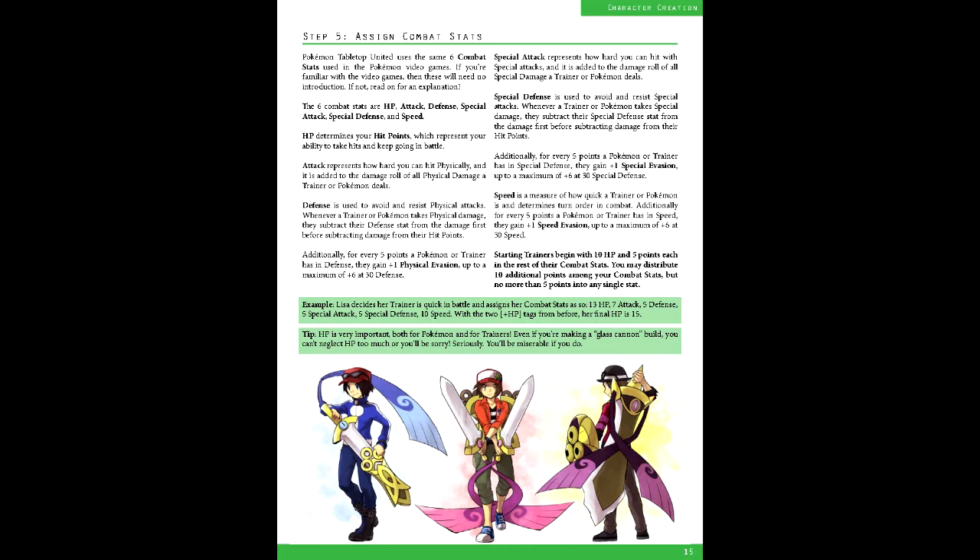In Okua's case, it'll be 3 in speed and HP, 1 in attack and defense, and 2 in special attack. Because of the plus speed tag gained from the martial artist class, he has an additional point to speed. This allotment also means he has one point in all three evasion types: physical, special, and speed.